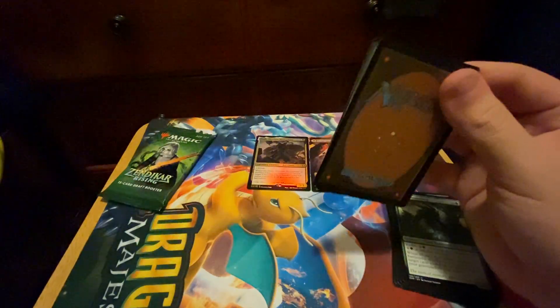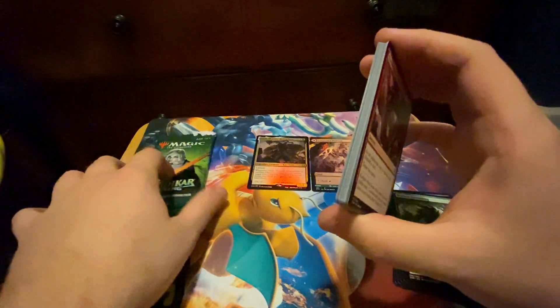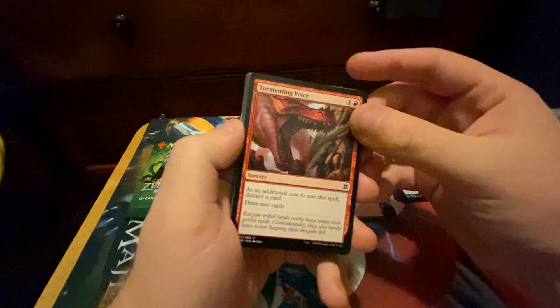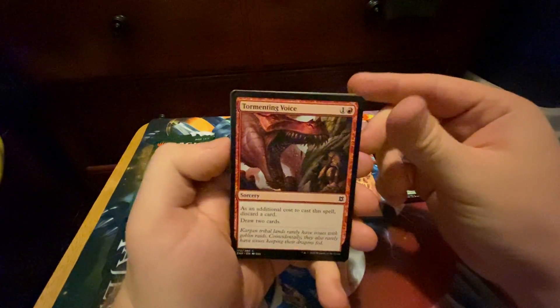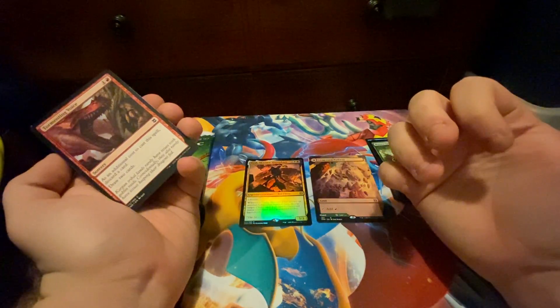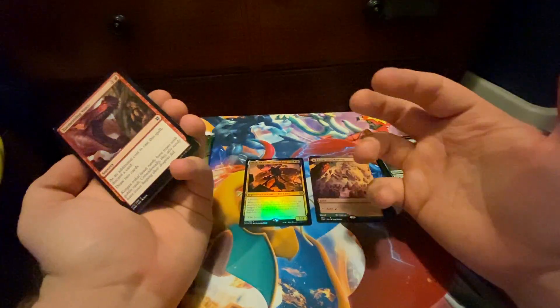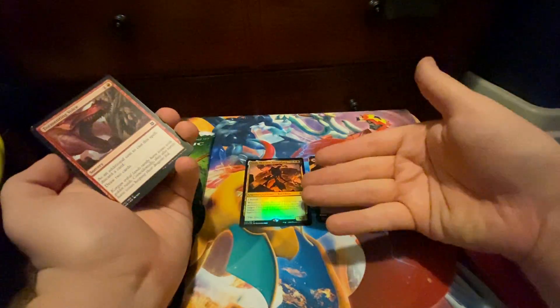Moving on to Pack 2. For anyone that missed the first video, I love Clerics. I've had a Cleric deck since before there was a Legendary Cleric in Commander. Aura is gonna be my new Commander. My friend has the Biobox, or Collector's Box, whatever — Aura — which he was gonna give me or trade me. So I guess I could use this foil if I wanted instead.